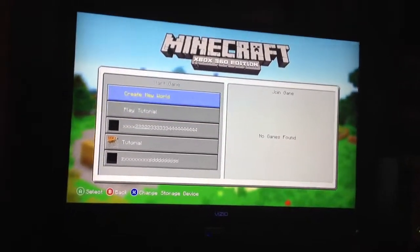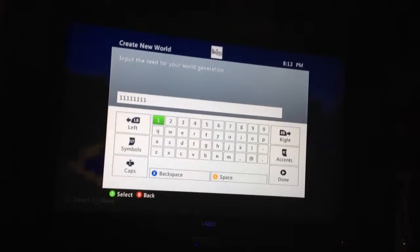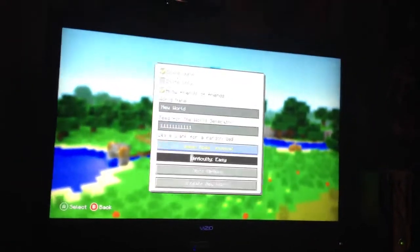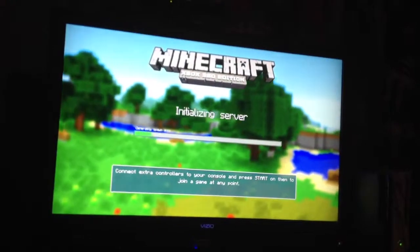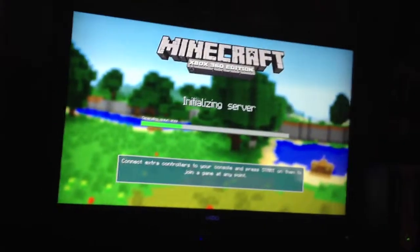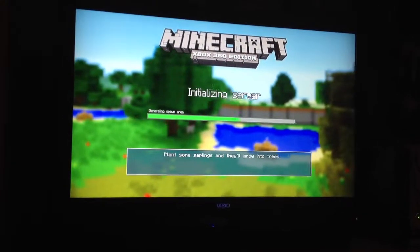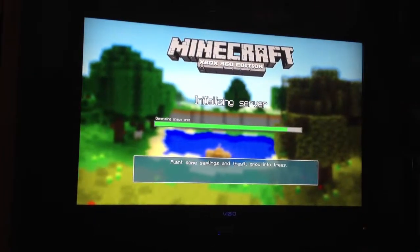Now I'm just going to create a new world and just do a random seed. I'm going to put it into creative right now and create a new world. It might take a minute to load up the world. I'm going to show you a really, really cool trick for survival mode if you want a lot of stuff.